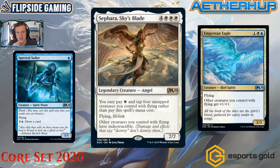Next is Sephara, Sky's Blade — four white white white for a legendary angel rare. You may pay white and tap four untapped creatures with flying rather than pay the mana cost. It has flying and lifelink, and other creatures you control with flying have indestructible. There is a serious flying theme between blue and white in Core Set 2020, and Sephara might be one of the ultimate payoffs.